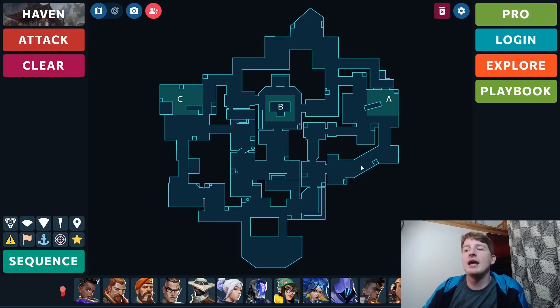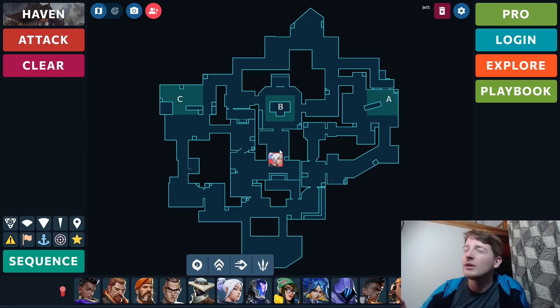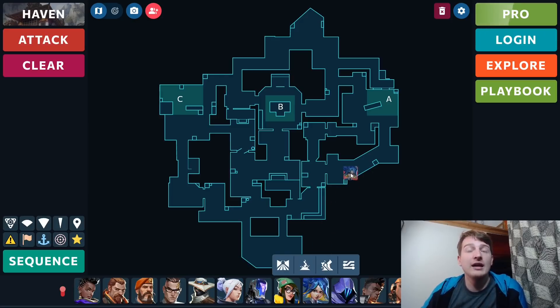Now let's move to Haven — quite an interesting one. Jett has been a very common pick on Haven, and this is normally a Killjoy map. But as I said yesterday, Killjoy actually isn't doing that well on this map at all. Teams that pick Cypher or Chamber actually beat Killjoy quite often. So I wonder if teams will lean away from Killjoy and go to Chamber instead. If that's the case, maybe you don't feel the need for Jett defensively — if you've got Chamber up, you don't need Jett to op instead. We've seen some teams like Optic lean away from Jett and go for Neon instead.